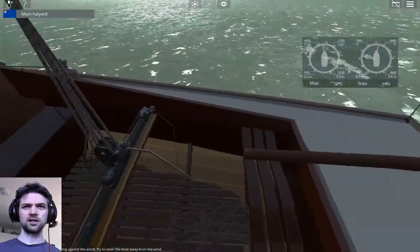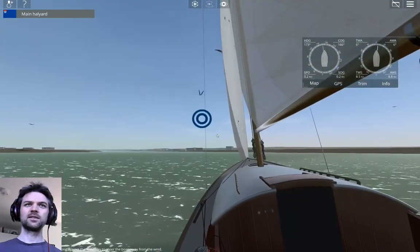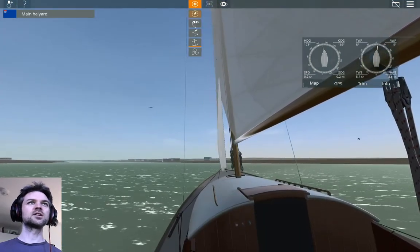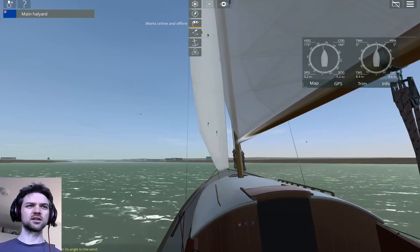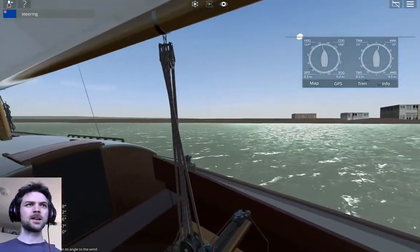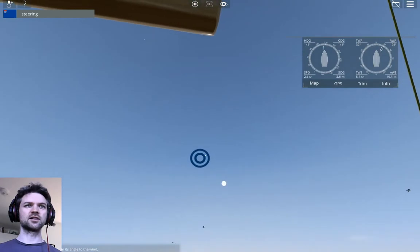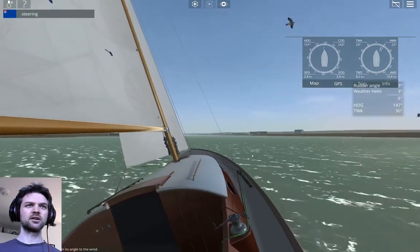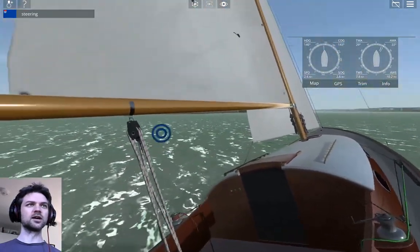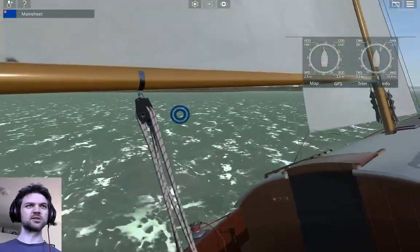Let's stand over here. So we're at anchor, so we should be exactly head to wind, but we don't quite seem to be. If I click this, hopefully that takes the anchor up, and now I can steer with the keyboard. So let's bear away a bit. Yep, that's working. How do I sit on the upwind side? There we go. Now I want to head out towards the sea. Main sheet - I'm going to use the keyboard for the main sheet, because I need to be able to look around while I'm doing it. So let's let the main sheet out a bit.